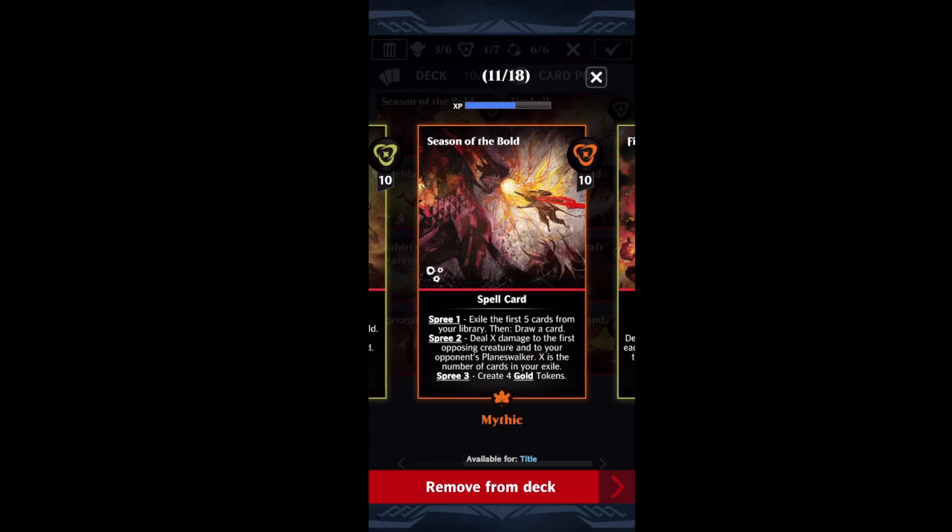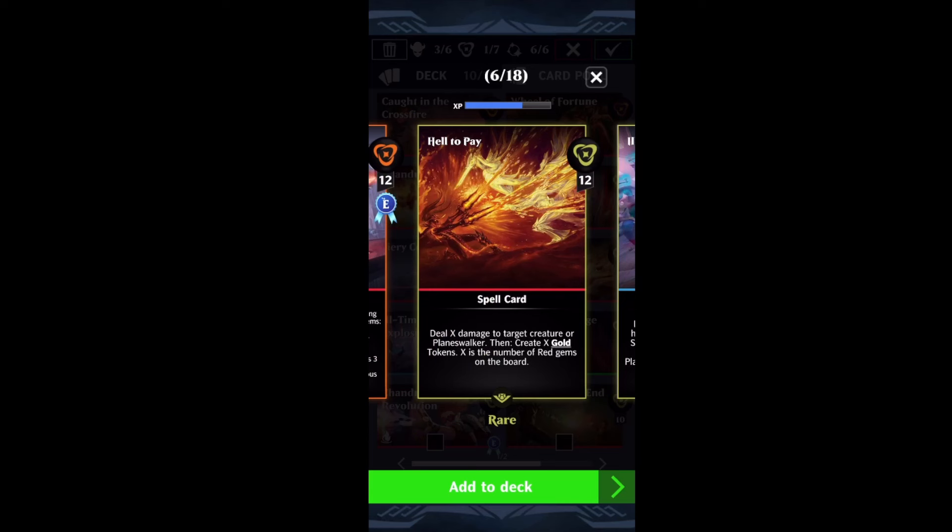If you haven't gotten Season of the Bold, another great choice from a previous set is Hell to Pay. Hell to Pay deals damage to a target creature or player, then creates gold tokens equal to the number of red gems on the board. This pairs incredibly well with the first ability — you ping your opponent for damage, and destroying the gold tokens from the first ability gives you a whole bunch of mana. Casting this three times per turn fills the entire board with gold tokens, fueling your hand with mana very nicely. This needs red gem conversion — once you've turned the entire board into gold, you can no longer convert gems.